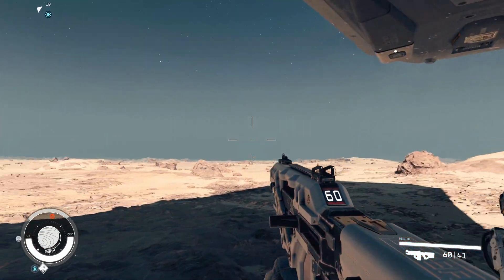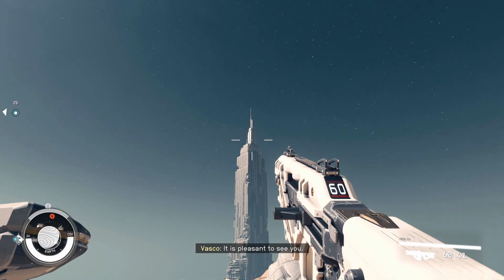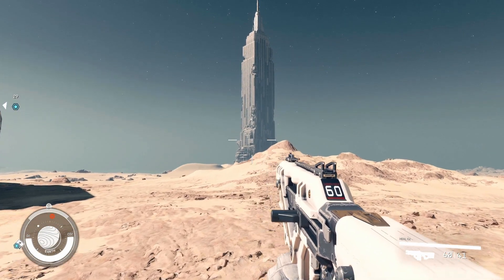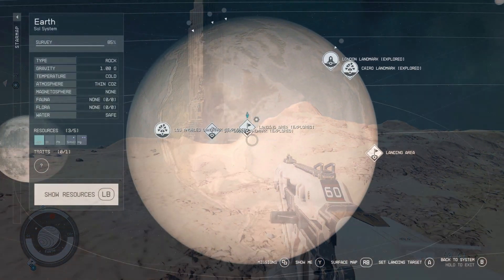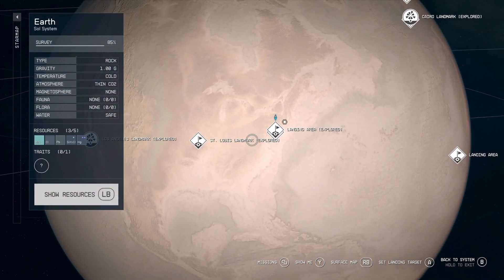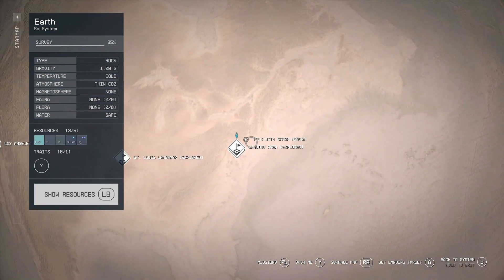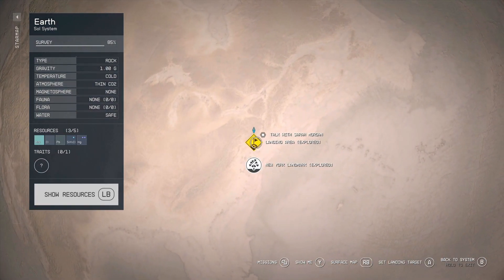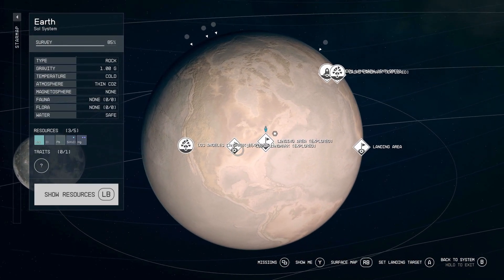To give you a quick understanding as to why I decided to make this video: Earth's landmark locations in Starfield should technically be fairly easy to find. Trying to find the likes of the Empire State Building in New York, the Pyramids in Egypt, or even the Shard in London, England, should be as quick as opening up planet Earth on your star map, picking the location it's in, and landing there. Well, that's where you might quickly discover it's a lot harder than you think.